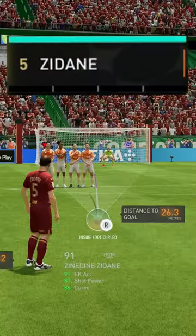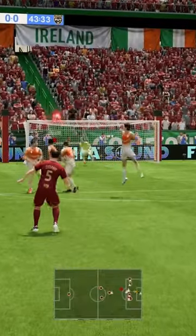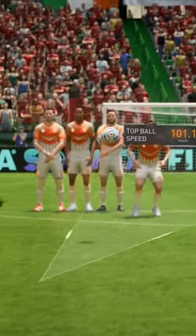For free kicks over 25 yards you want roughly 3.5 bars of power, but it will do exactly the same. Enjoy bending it like Beckham. Let me know in the comments what you want to see next.